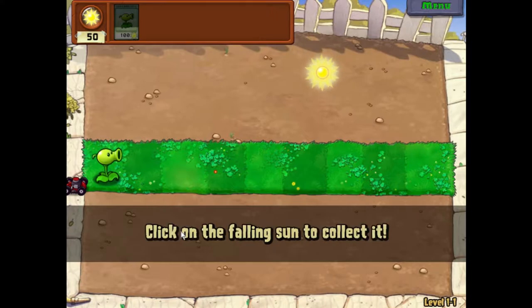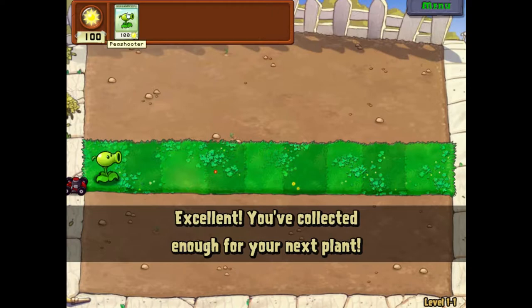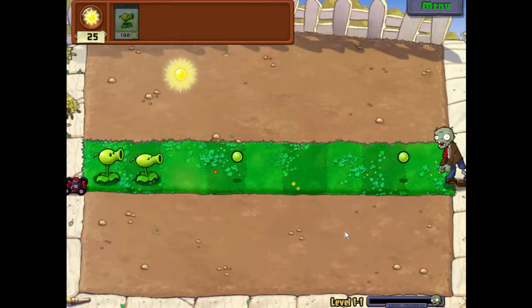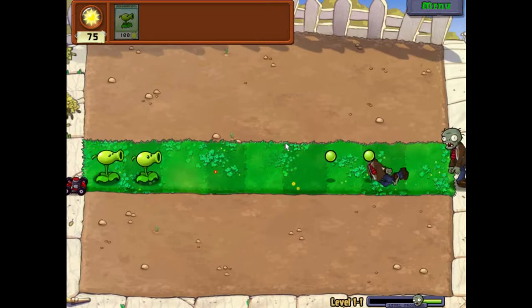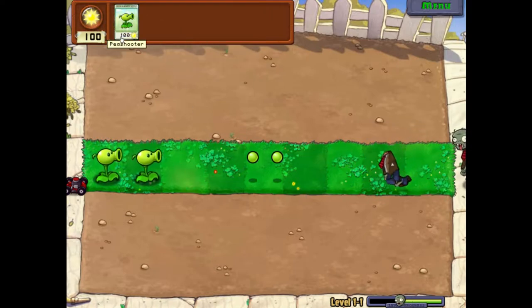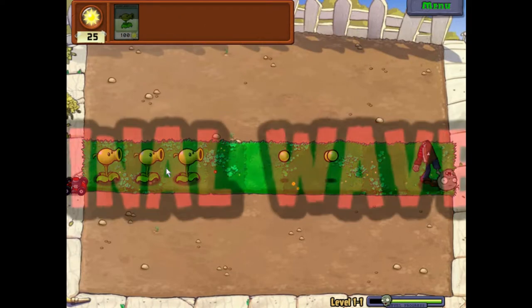Nicely done! Here's the sun — gather that. Each sun gives you 25 — sorry, I was remembering wrong. Let's place the next plant. So this is the first level, just introducing us to the game. Right now they only come on this one path. As I said, the difficulty will rise and all lanes will be available, and there are also levels with water and all sorts of different stuff. It's really great — I love this game.